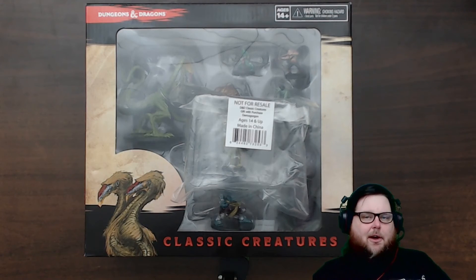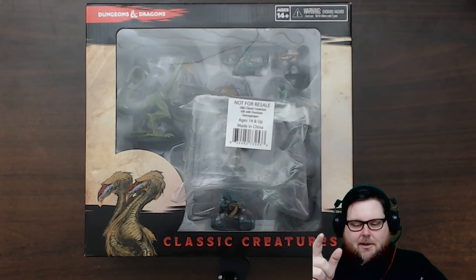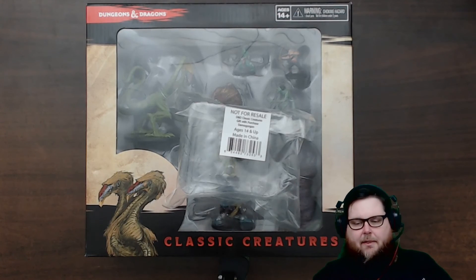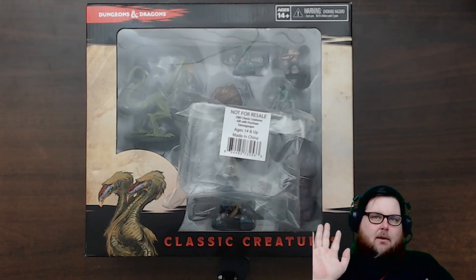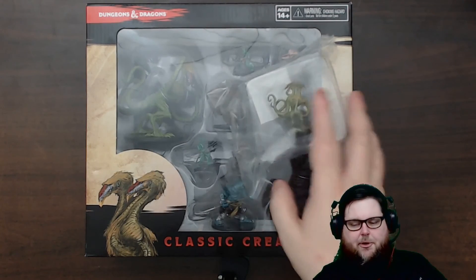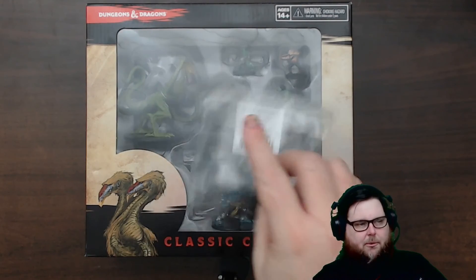Welcome back everybody to another unboxing of miniatures. I'm David, the Digital Dungeon Master, and in this video we're going to be taking a look at the Icons of the Realms Classic Creatures box set. I had this before I moved to Texas, so I think this came out around the end of last year, maybe October or November. There was a nice little promo figure — a little medium-sized miniature Demogorgon — that was a promo of what the bigger one was going to be.